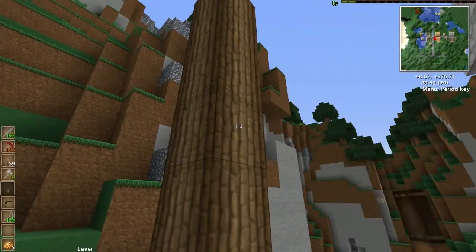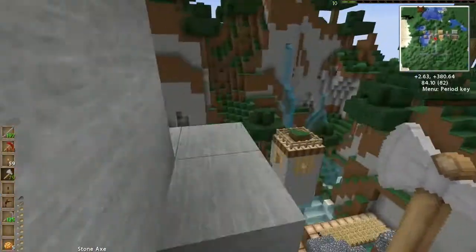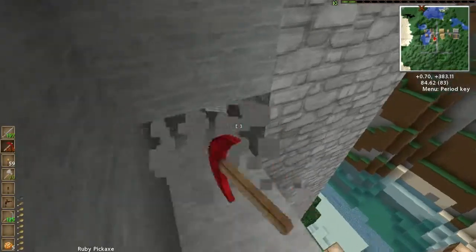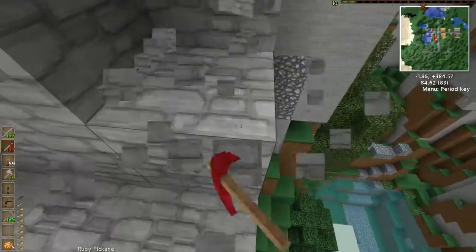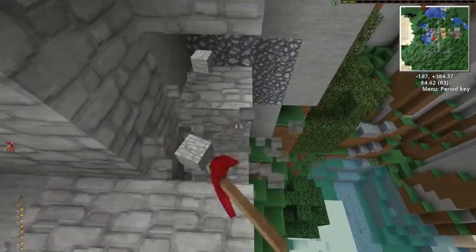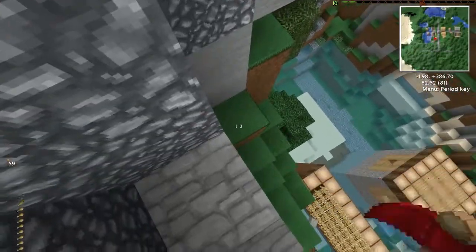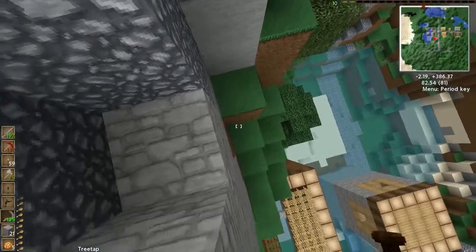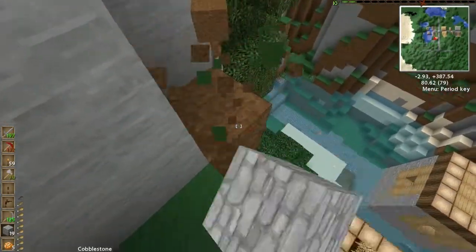Leaves are gone, then you just chop the rest down. What I want to do is get a rubber tree sapling, because I died before and lost the original one. This will probably be the easiest way to do it. I'm making this more difficult than it actually needs to be, but I'd like to think that's my style.